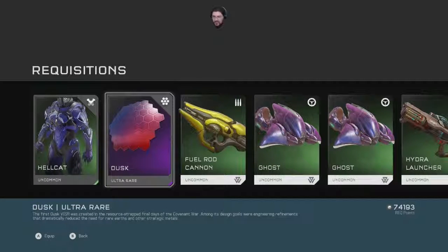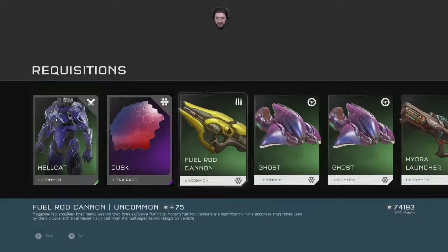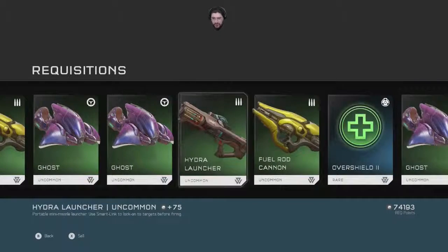Ooh, nice — Dusk! The first Dusk visor was created in the resource-strapped final days of the Covenant War. Among its design goals were engineering refinement and dramatically reducing the need for rare earths and other strategic metals. Where do I get a ghost, fuel rod, ghost, or shield?